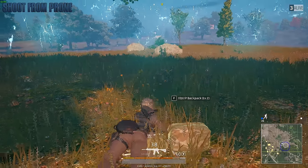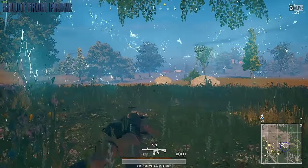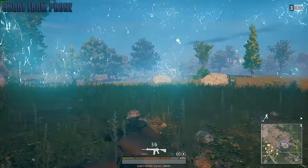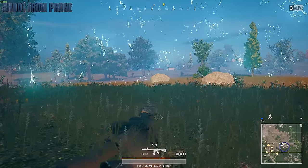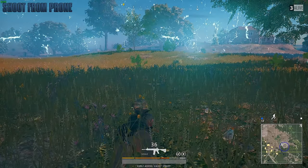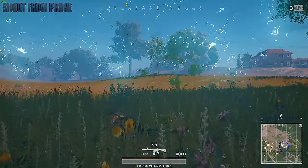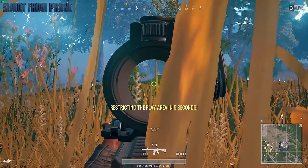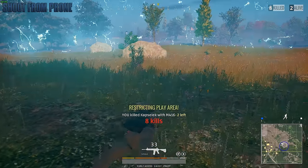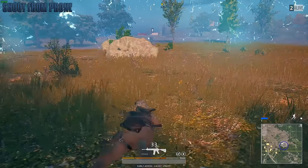Shooting from the prone stance can be hard, but if you know how to get comfortable with it, it's a really good skill to have. Simply third-person aim at your target before switching to first-person aim, and then shoot at that exact place. There's really no magic to it. Imagine you having a silencer — they probably had no clue. Even with a flash item, you'd be hard to see.